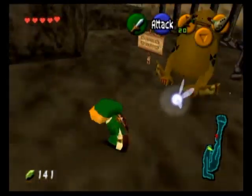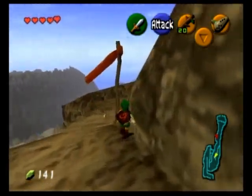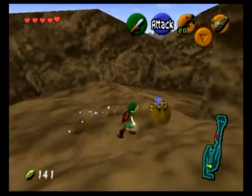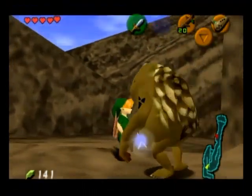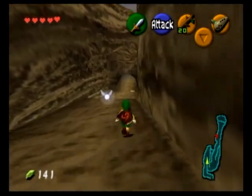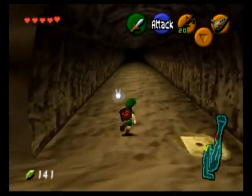The entrance is open, so let's go. Dodongo's Cavern is our second dungeon of the game — if we beat it, we get the second Spiritual Stone. This Goron here is the one that rolls down and then stops. We should have thrown a bomb from the cliff — well, give these guys credit, they have rocks on their brains and they are starving, and starving makes people act weird. We will tackle our second dungeon in part 10. See you then.